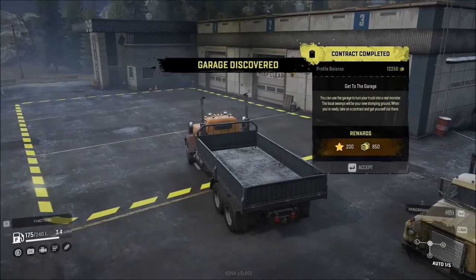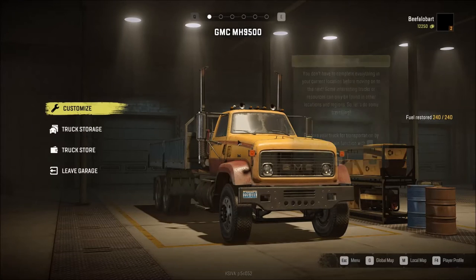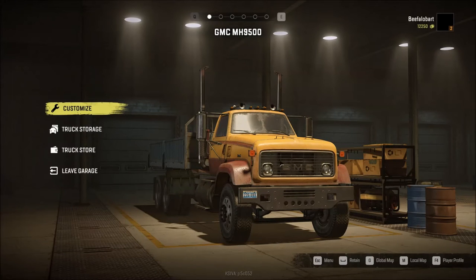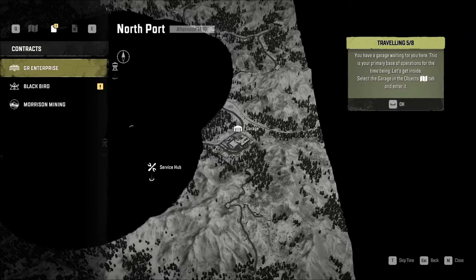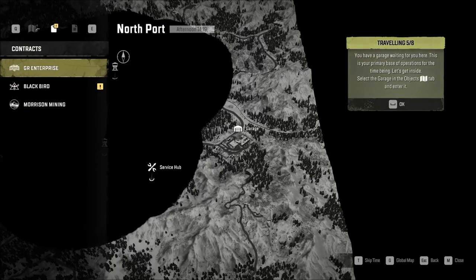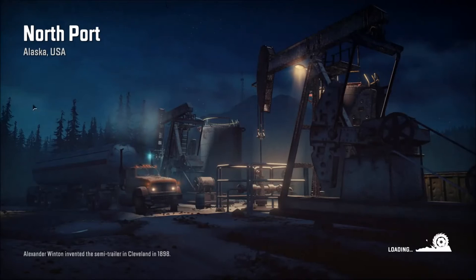We go right over here and hit Enter to get into the garage. Go through the tooltips — it wants us to go to Alaska as our next mission. So we go to the global map, select Alaska, then Northport, then go to the map icon for the garage and hit Enter. It will transport us to the garage in Northport, and essentially this will wrap up the tutorial missions and have us all set and ready to go for playing the game normally.